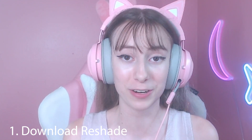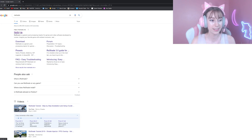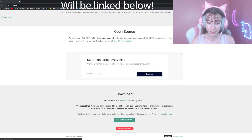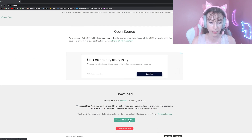I actually just learned about ReShade a few days ago, and there are definitely a ton of tutorials online as well, but this is a very simplistic down-to-earth tutorial. First things first, we want to download ReShade. Open a browser — Google Chrome, Firefox, Safari, anything like that — type in ReShade, and go ahead and download it. The site should look something like this, and at the bottom you can press the download button.